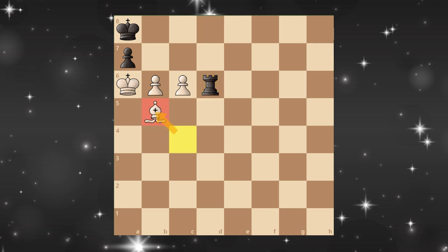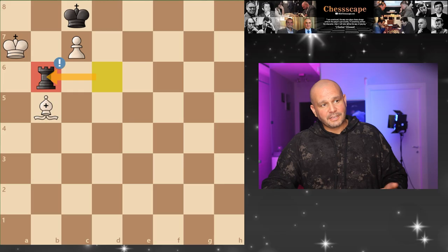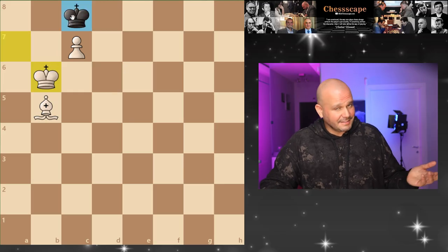But what about protecting the pawn this way? King b8. There is a nice trick. Because if you thought that taking this pawn would make you win this game — not after this rook sacrifice. Because when the king takes, stalemate.